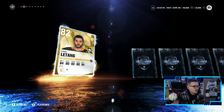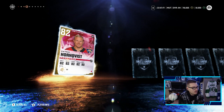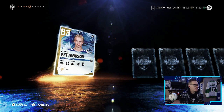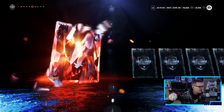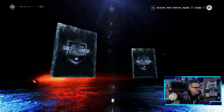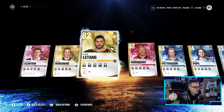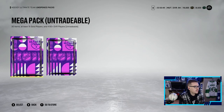We also pull a Chris Letang - if we end up getting his x-factor we can upgrade him. Patrick Hornquist as well, and then Elias Pettersson - what is this pack?! We cannot complain at all today, that is a huge pack. We pull Elias Pettersson, Hornquist, Letang and a Brad Marchand - don't mind if I do! Now we're on to the Mega Packs.